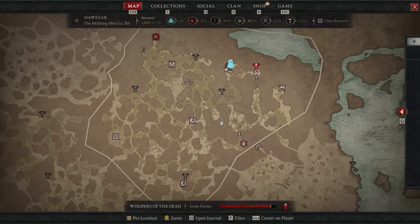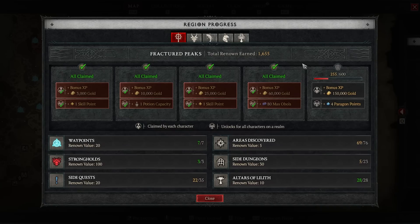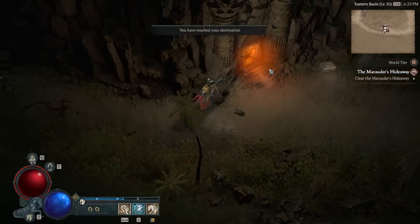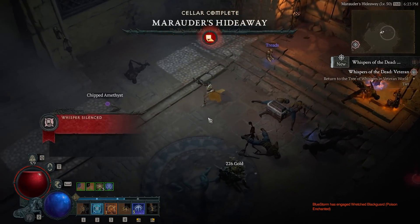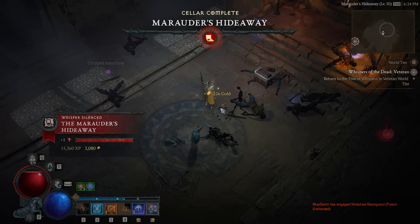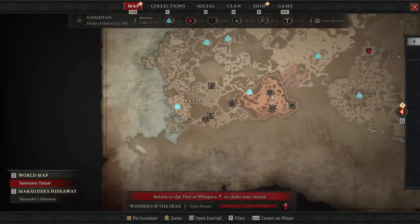The whispers of the dead is probably the first thing you're going to jump into at max level, apart from doing collectibles to get extra skill points, extra potions, and working your way up to paragon points eventually. Here's one of the icons on the map — just a hideaway. You kill all the enemies, complete the little quest, get your grim favor, and the map will tell you to return to the tree of whispers to claim your reward.